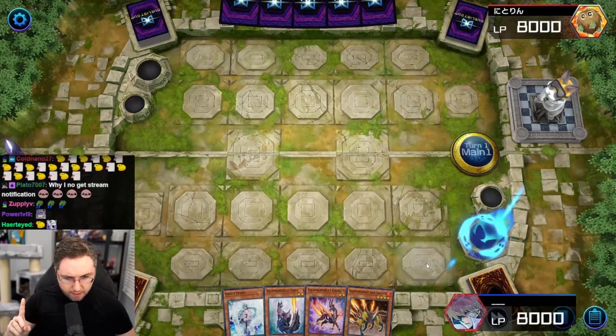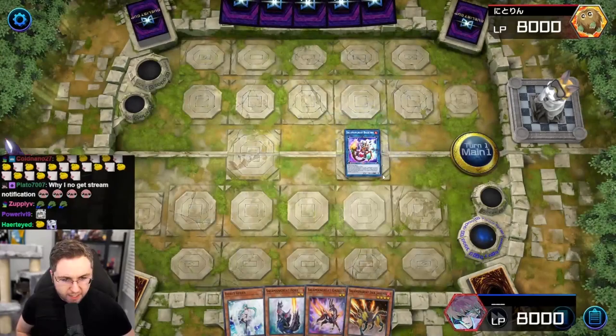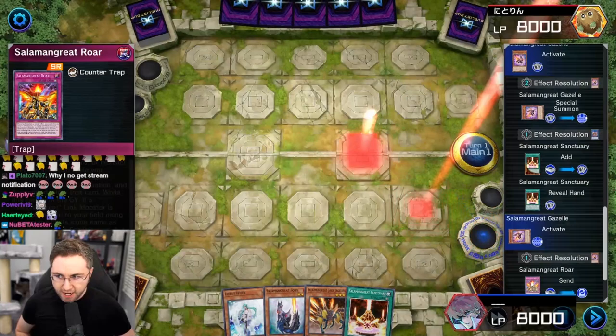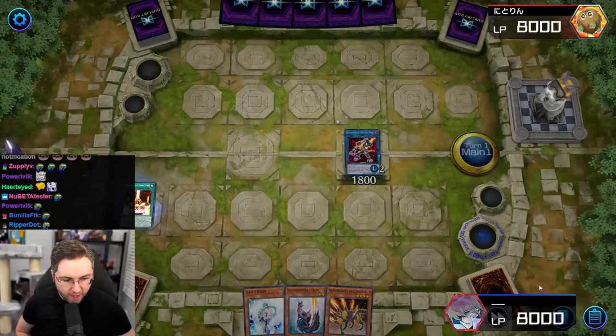Let's execute summon number one — we have three more points to execute to perform the combo. We got the Bail Lynx triggering the Gazelle off of the monster being sent from the field to the graveyard. Anywhere the Salamangret's being sent, the graveyard's going to activate. Gazelle sending the counter trap — that's going to be for the omni negate.